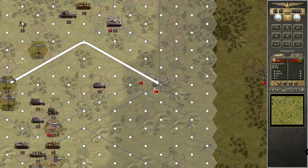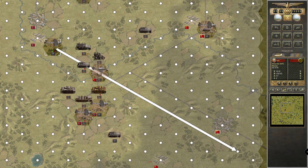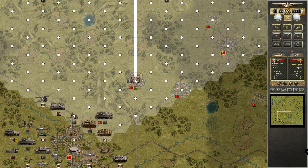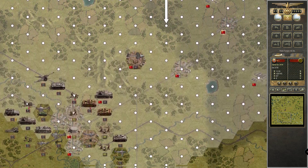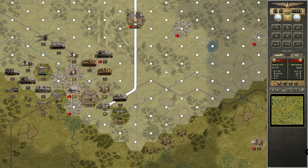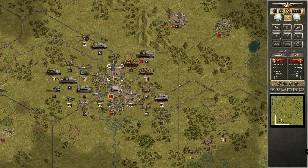We're taking one of our recon bombers and this one can actually bomb these guys. I'd rather suppress them with artillery. They have entrenchment five, so let's have the strategic bomber make a run — nice bombing run, very nice! Now we can attack — oh very nice, we took them out! Very nice indeed.